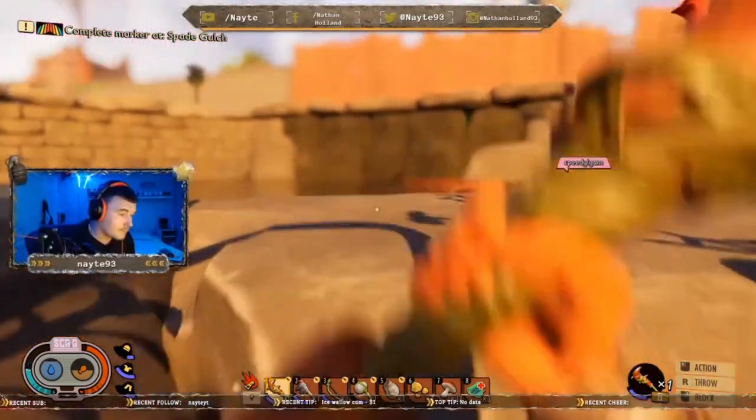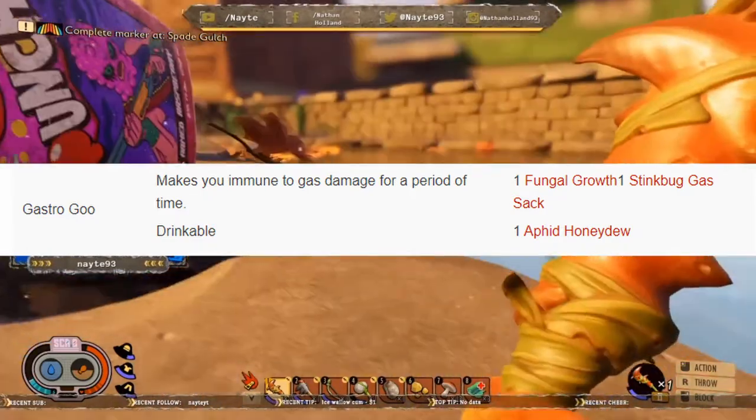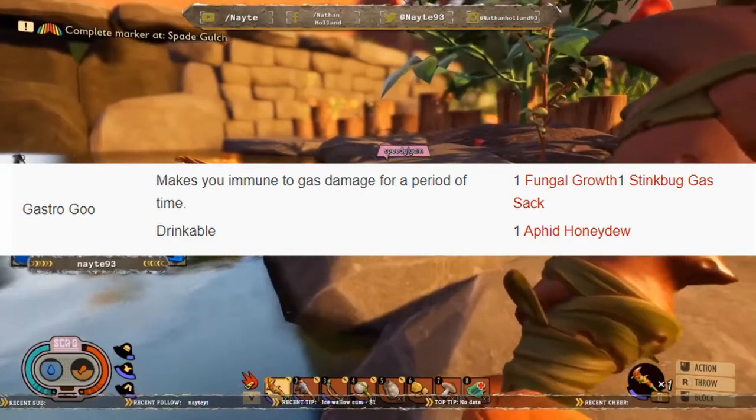The next one is gonna be Gastro Goo. This makes you immune to gas damage for a certain period of time and it's drinkable. You need one fungal growth, one stink bug gas sack, and one aphid honeydew.